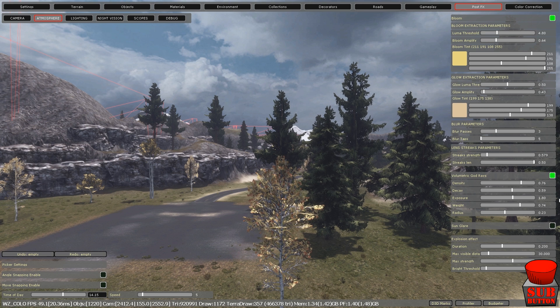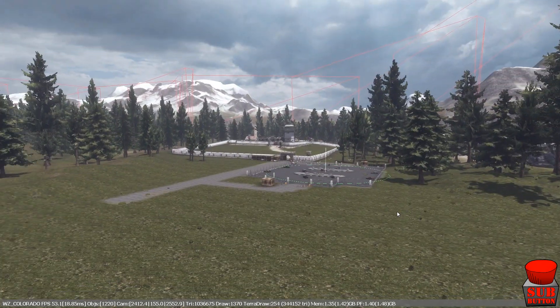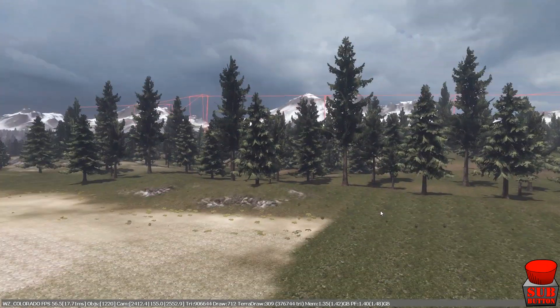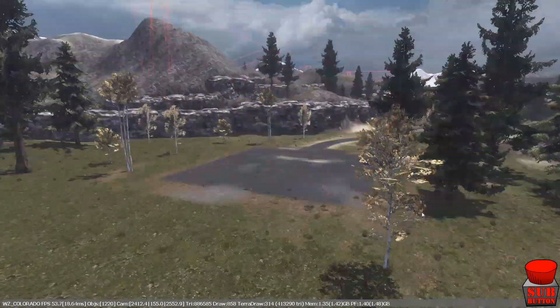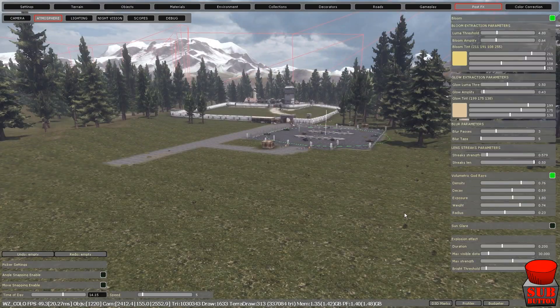I've loaded up the normal WarZ alpha map. I do like to work out of this and all my projects seem to be in the same map. Some people might recognise this as once being the airport. I just deleted the entire airport and that made a nice area to build in, which is where I built my prison, which is just over there.